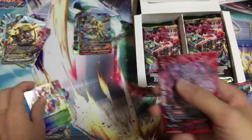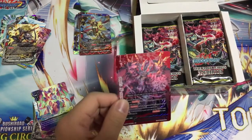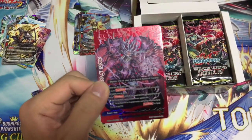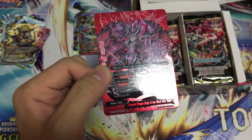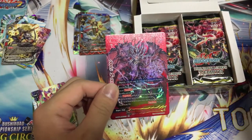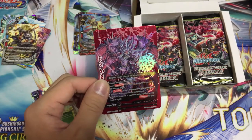Oh my god! Hakuna Matata! We just got a Buddy Rare — and it's the craziest, nicest Buddy Rare! Demonic Dragon Deity of the Black Sun. Gun just became one with RZ. The Hakka became one with the Force!